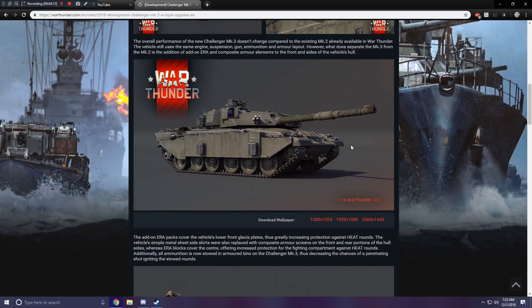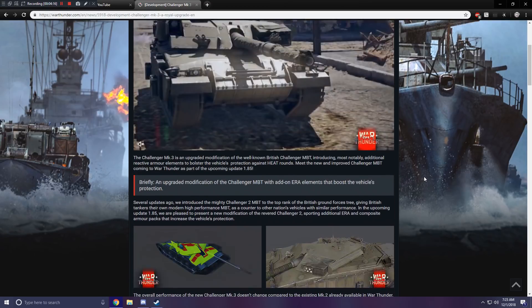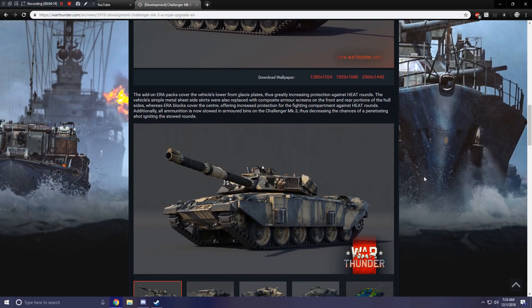And there's the thumbnail — we finally get to see it in a different paint scheme. The add-on ERA packs cover the vehicle's lower front glacis plates. Finally, somebody calls it a lower glacis! Because I can't even find glacis on Google when I search it, and everybody told me to stop saying glacis. I actually stopped saying lower glacis and started saying lower plate instead because people didn't know what glacis was. And now I hear somebody else say lower glacis — that's amazing!